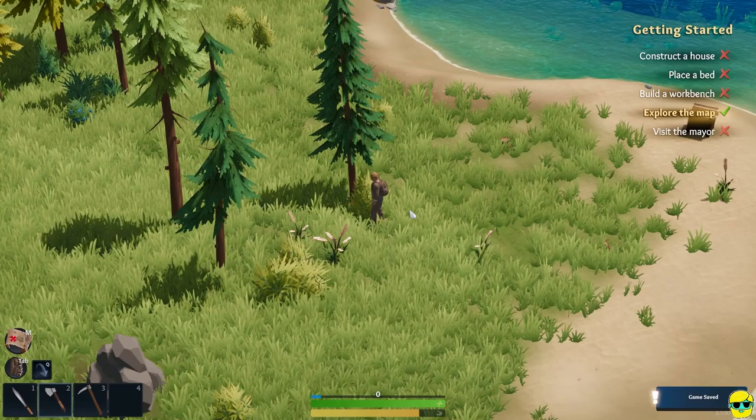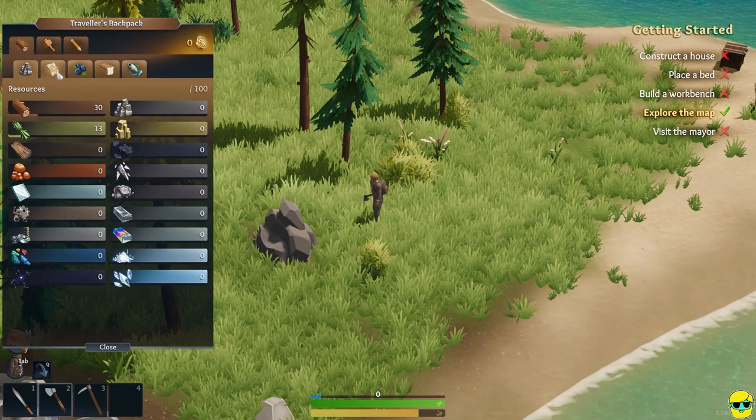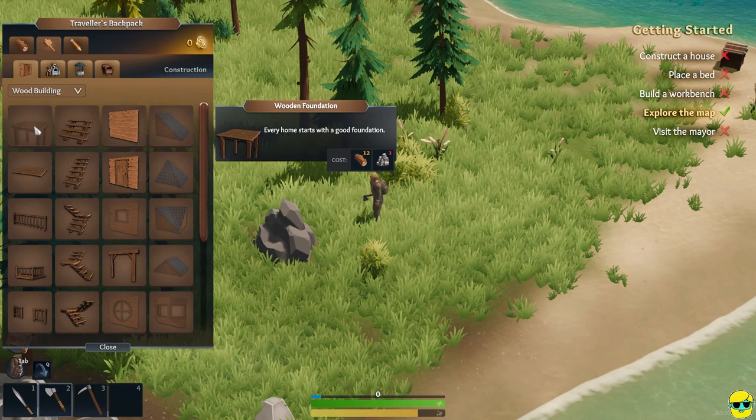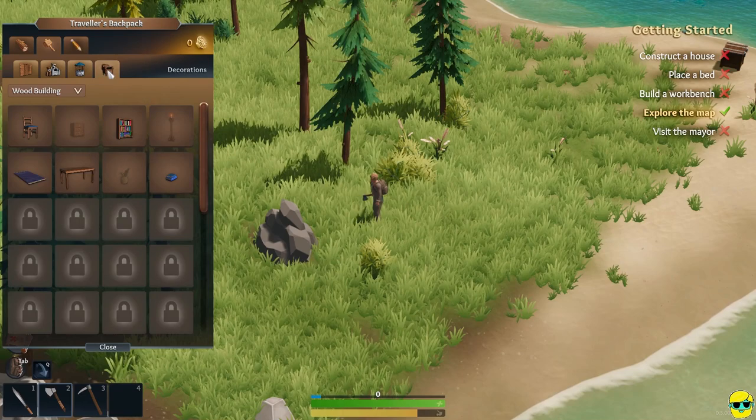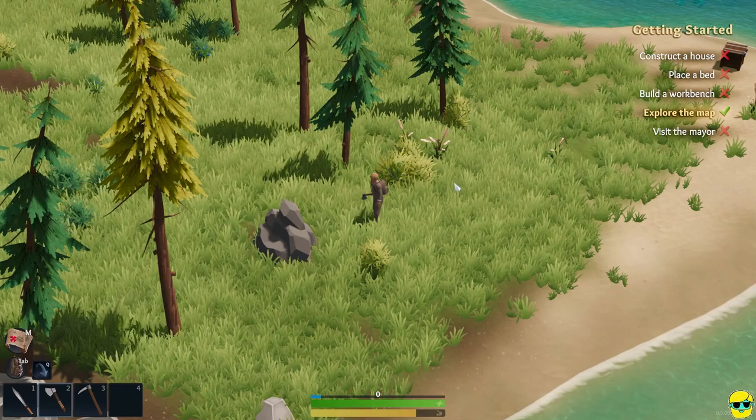Here's a big rock I can mine. If I wanted to build the workbench, let me check it out — I'll push Tab and go to my building tab. A workbench needs 40 wood and 12 fiber. We've got the fiber, we just need the wood. Fair enough, let's go get it.